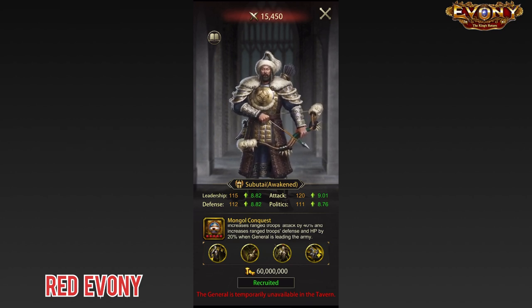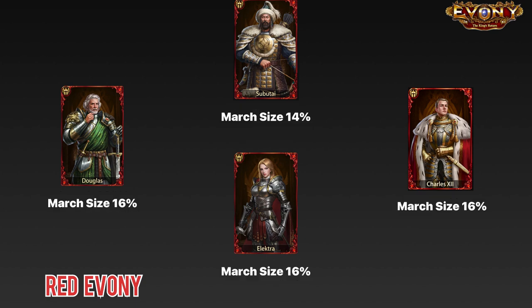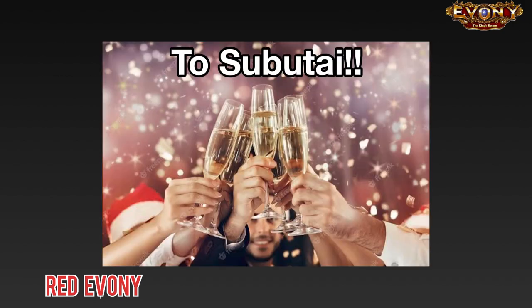If we put him up against some of the popular range generals, you can see that he's doing pretty well. With the exception of Douglas, his stats are very high, making him a very good general. And when fully maxed out, he comes out with a total of 14% march size increase. That's not quite as good as some of the top generals, but it is still very good. All in all, Subutai is looking like a pretty good range general, and fans of Subutai will probably be popping champagne and getting the party started right about now.